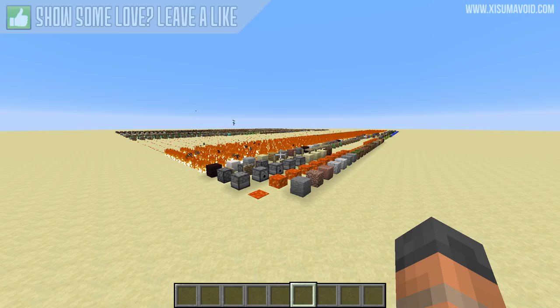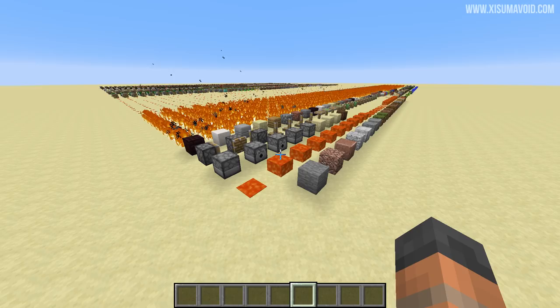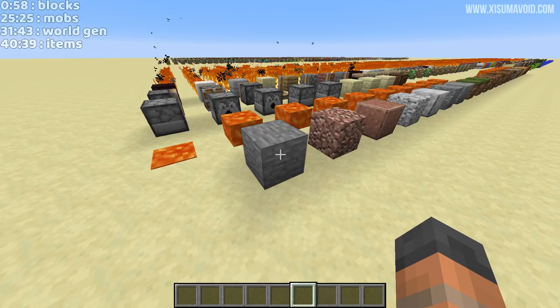That world was supposed to be the debug world. Unfortunately it crashed, so I had to copy all of the blocks out of it and put them into this world, and it seems to be stable now, which is great. We're going to be flying through and looking at all the blocks one by one, and then we'll also be checking out mobs, looking at blocks in the natural world, and all the items as well. I am in Minecraft 1.12 and we are not using Optifine, so we're looking at the vanilla game here with the resource pack.